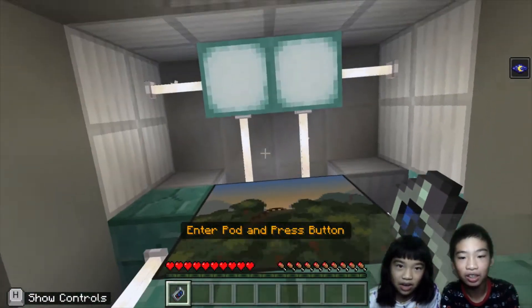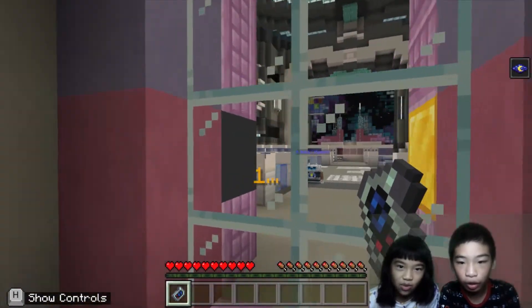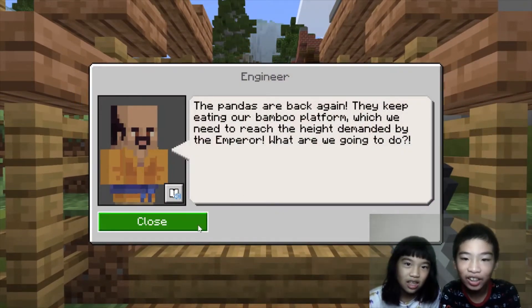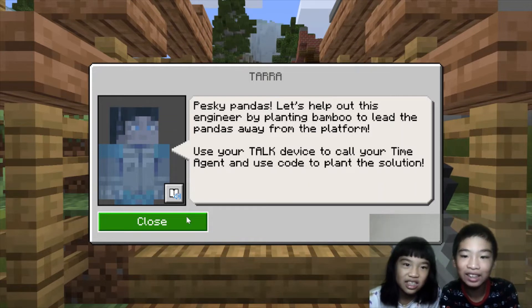So today we need to try to fix the Great Wall of China, because it never reached its full height. Right now in the picture it's very small, you can barely notice it. Jumping — three, two, one! Hi agent! Construction site, China, 1368. The pandas are back again — we keep eating our bamboo platform which we need to reach the height demanded by the emperor.